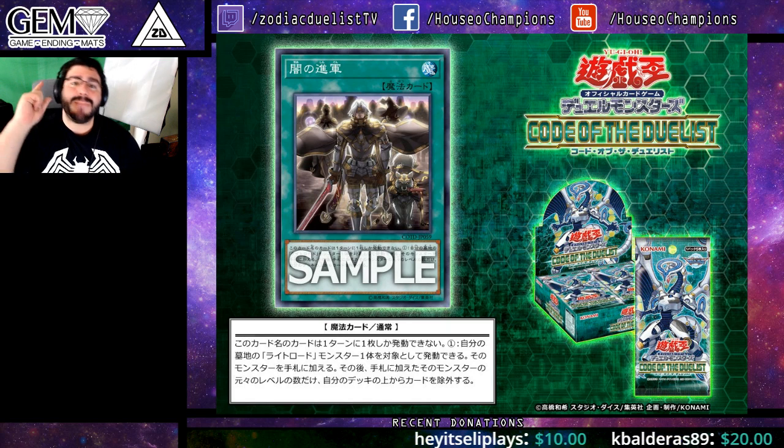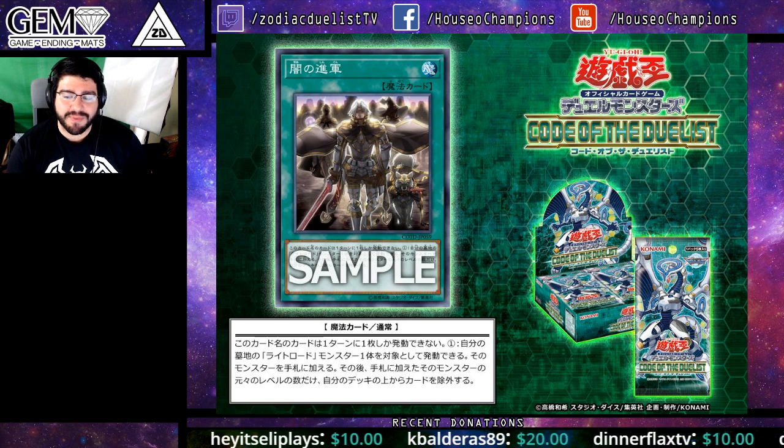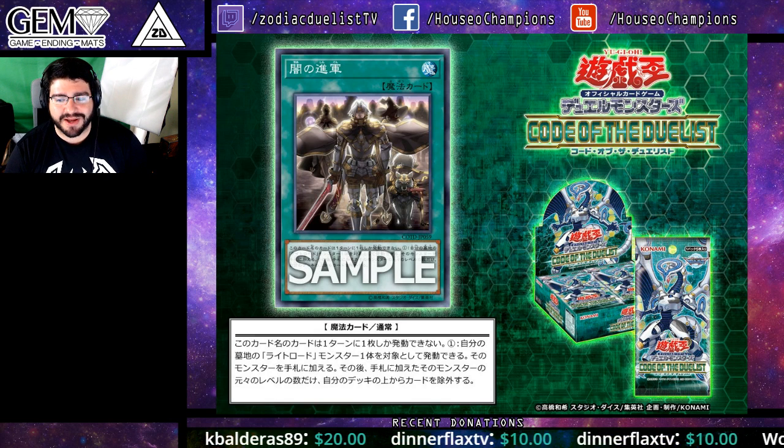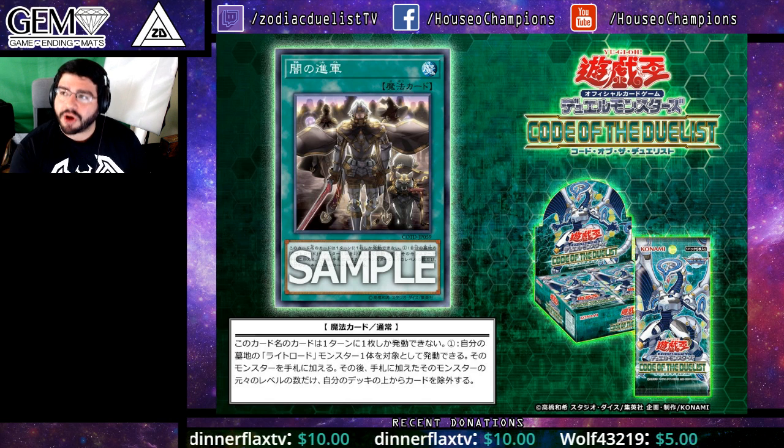What's good, YouTube? We have an amazing piece of Lightsworn slash Twilight Sworn support coming out in Code of the Duelist. It's a play on Charge the Light Brigade in that it is Yami no Shigan, the March of Darkness.